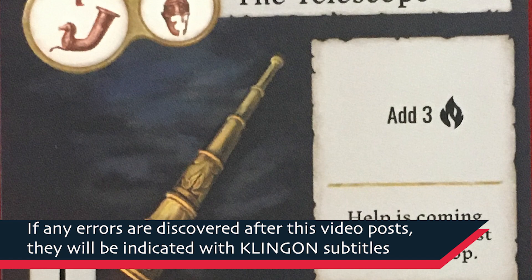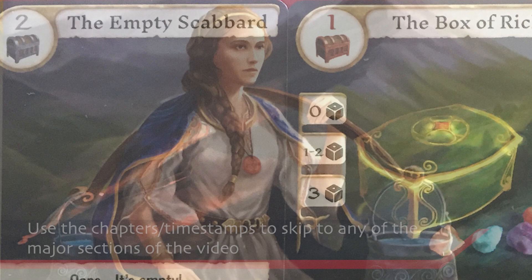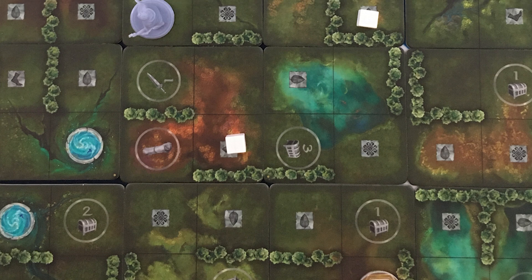Hey everybody, this is Mike with another Kickstarter preview. Today we're looking at Three Tales, an adventure game coming to Kickstarter soon. This is a cooperative game for one to three players, but you always have three characters — you just split them among the players. I'm going to do a solo playthrough doing all three. I'll start by going through the basics of play, then we'll do the full playthrough, and I'll end with my thoughts. A quick reminder that we get no compensation for our Kickstarter coverage — we just like to help you make an informed decision.